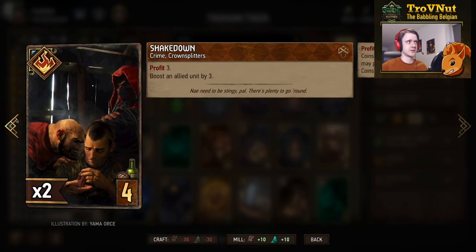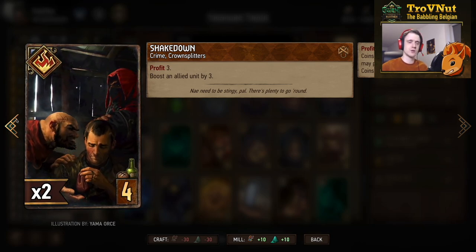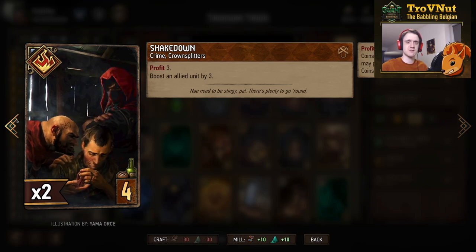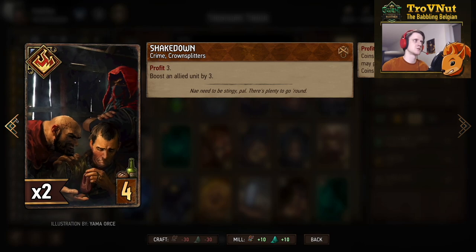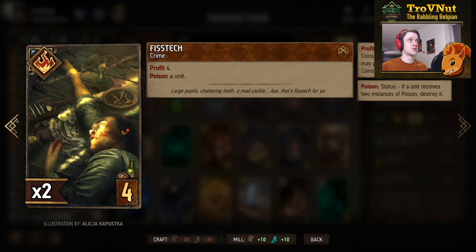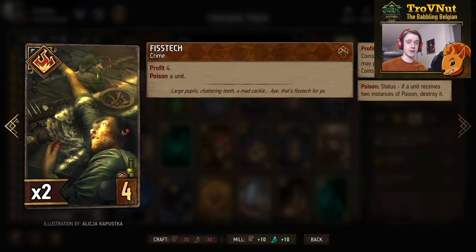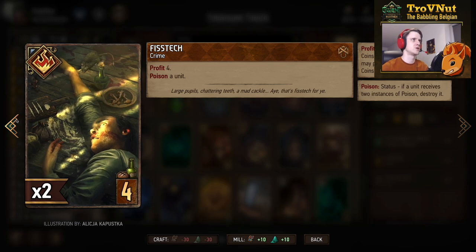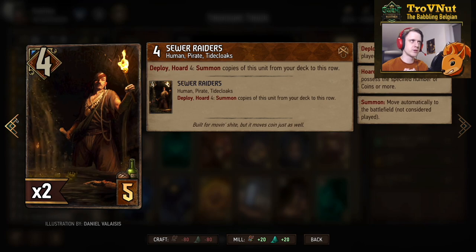We have Shakedown — a crime card we've seen before — that gives you three coins and boosts an allied unit by three, so a simple six-for-four, and being a crime card means any Intimidate units on the field get boosted too. Rounding out the poison package, we also have the Double Fist Deck — another crime card — that gives you four coins and allows you to poison any unit on the field. Very efficient at killing taller units. Then the Sewer Raiders — a thinning card. Both copies are in the deck, both have four power, and if you have four coins you summon the copy from the deck, giving you eight points for a five-provision card.